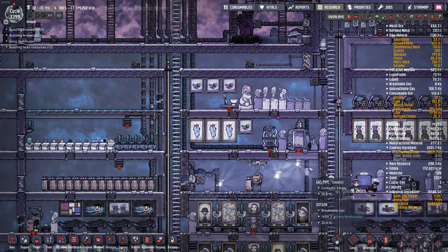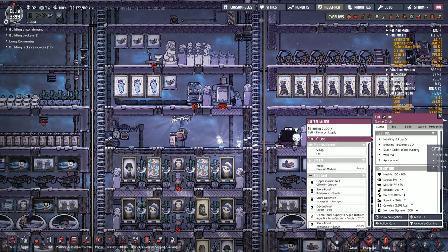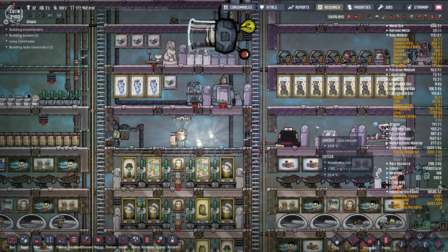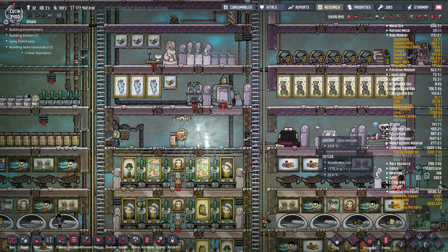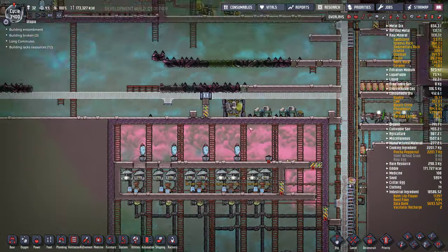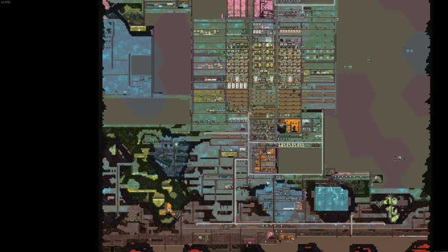There was a bunch of bug fixes. Pathfinding is now multithreaded, so that should be much faster now, for both dupes and animals. A lot of people have been saying they're getting great performance. I'm getting better performance, but not great. I don't think I have a lot of crazy pathfinding possibilities. Most of my map is almost full now, so the pathfinding should be constrained here once it's completely full.